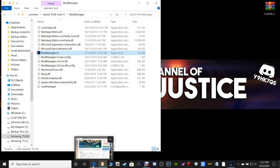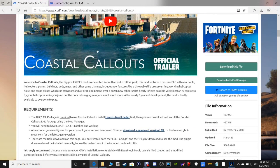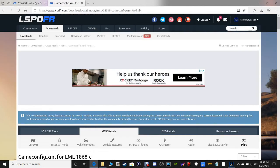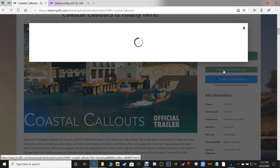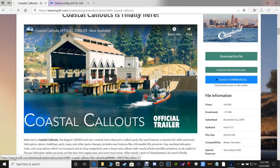Open up your Coastal Callouts page again. What we're going to do first is go ahead and install the Coastal Callouts first. So go to Coastal Callouts right here, where we downloaded it a while ago. Except this time, we're not going to click this one. We're going to click Download with Mod Manager. There's only going to be one file available — Coastal Callouts LML package.zip. Go ahead and click Download.